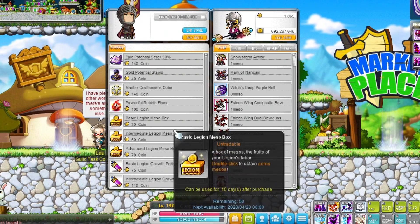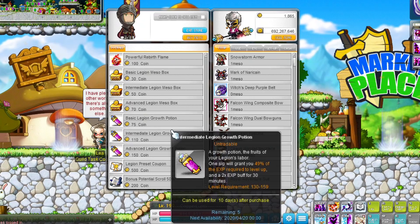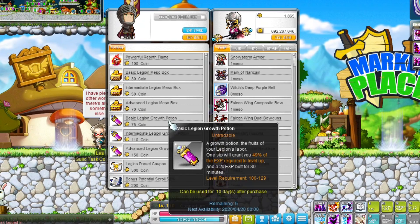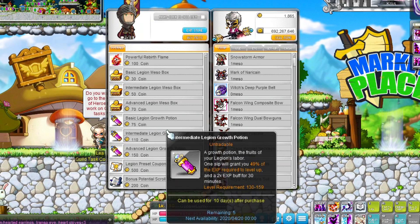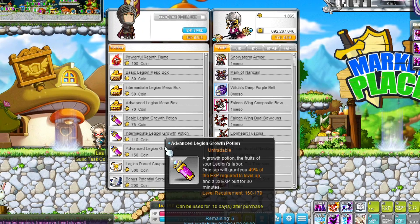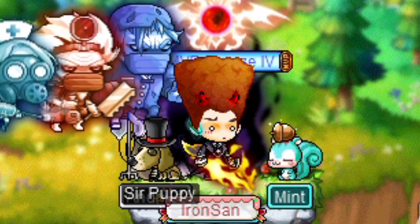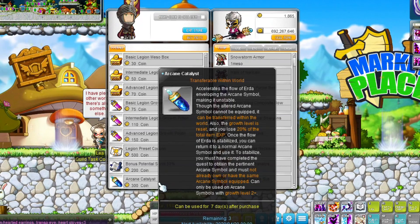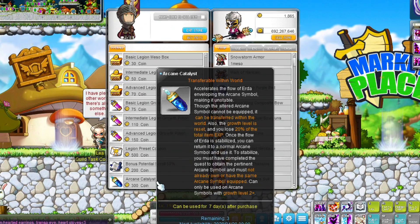Using one of those growth potions will give you half a level of EXP. You can buy five of each growth potion per week, and each potion can only be used within a certain level range. But if you have the coins and not the willpower to grind your 40th character to level 200, you can get seven and a half levels for free from these potions. There is also an arcane catalyst — for example, this summer I'm going to start maining Adele, so with this item I can transfer my arcane symbols and won't have to grind those again. I will lose a little EXP and the levels will be reset, but it will save a lot of time. I will have to pay the leveling fee again, but it will probably be worth it. Keep in mind this item is not available in Reboot.